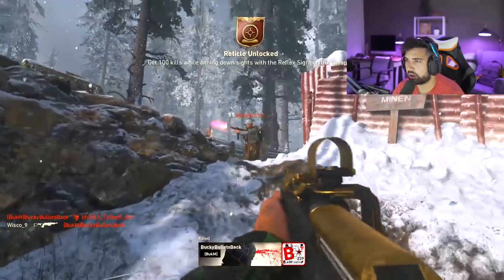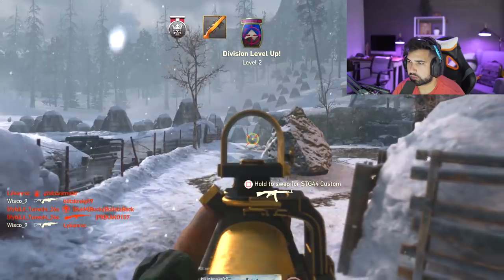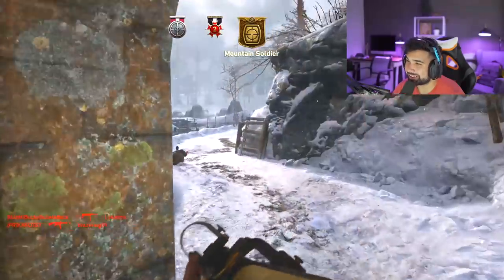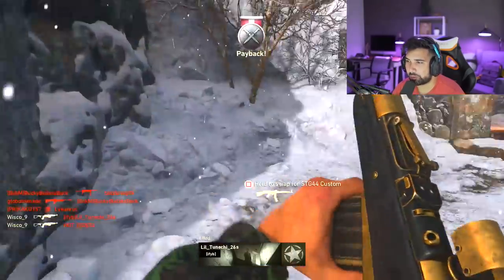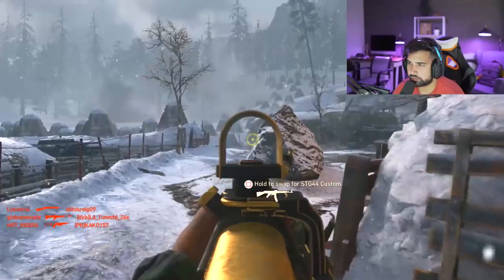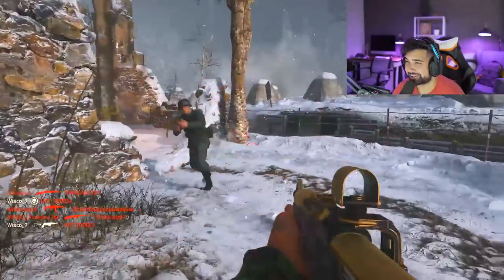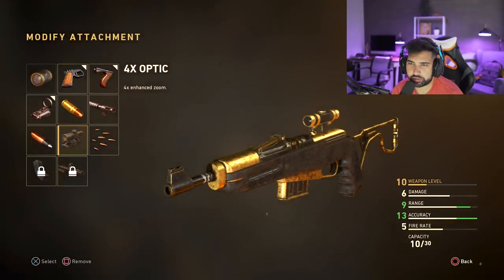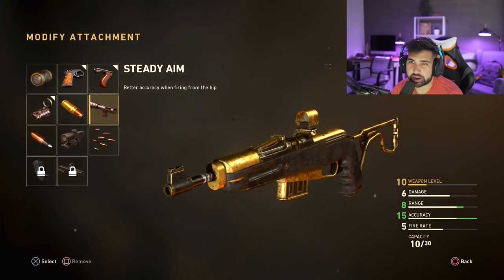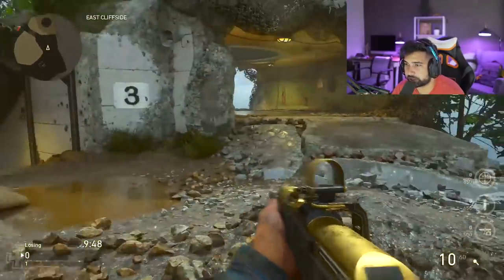One bullet, one kill — I'm gonna try hardcore and see how this weapon does. Okay, this is gonna be interesting. The gun's already OP as hell. This is hardcore right here. This gun is awesome for hardcore. We're gonna run steady aim with the reflex, quick draw, and foregrip, with infantry and Prime. This is an overkill loadout.